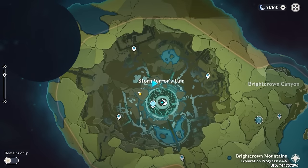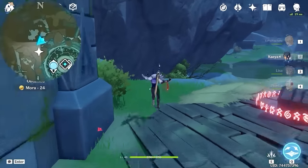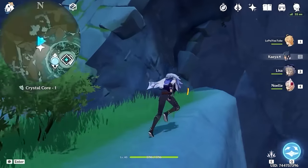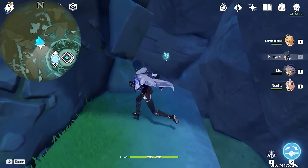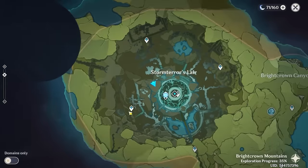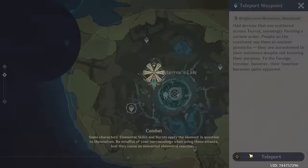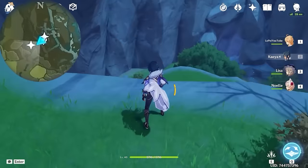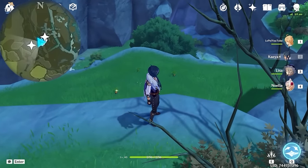Next, we are going bottom left on the mini-map. And when you see a chest here, take a left turn and you will see this one floating here. Next, let's teleport to this waypoint. And we're heading bottom left on the mini-map. And this one is hidden inside this tree.